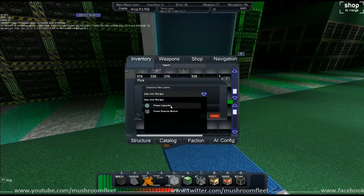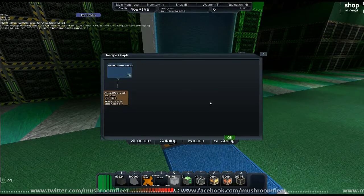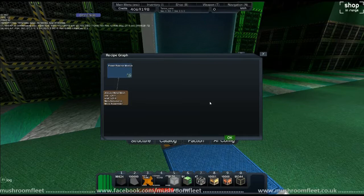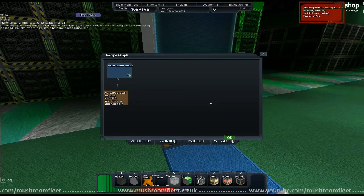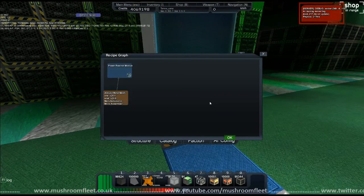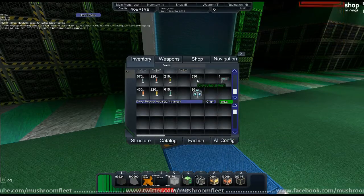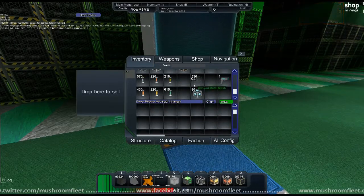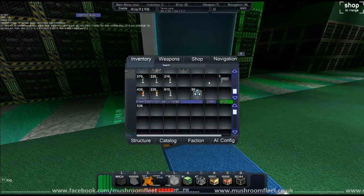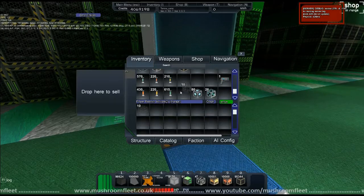If you're wondering how to give your ship power - type in 'power' and hit the power reactor module. Take a look at the graph: everything in the basic factory just requires your generic materials. All you need is the metal mesh or the crystal circuit. We've still got 530 metal mesh, so let's put that in. Bearing in mind this stuff was free and we'd have got loads more - we get 26 power blocks. I'm happy with that.